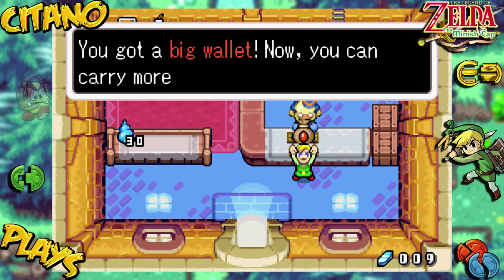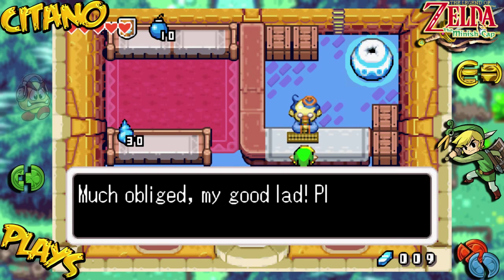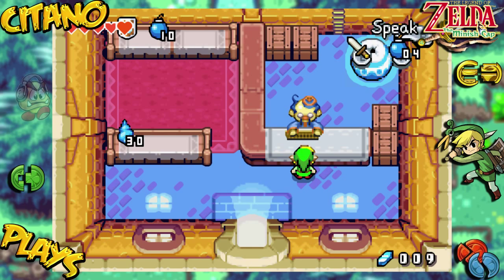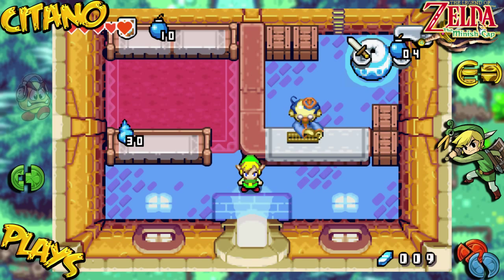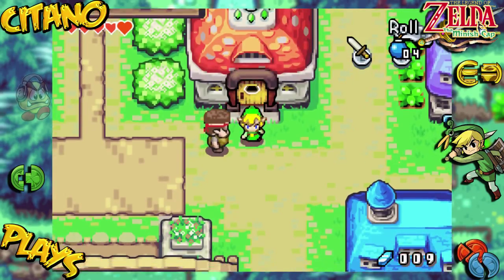You got a big wallet — now you can carry more rupees. Much obliged, my good lad, please do not hesitate to stop by again. The old wallet only carried 99 rupees; if we got more the limit would just stay at 99. Now we can hold a whopping 300 rupees. That's something really good. Now let's head on to another place we want to go.